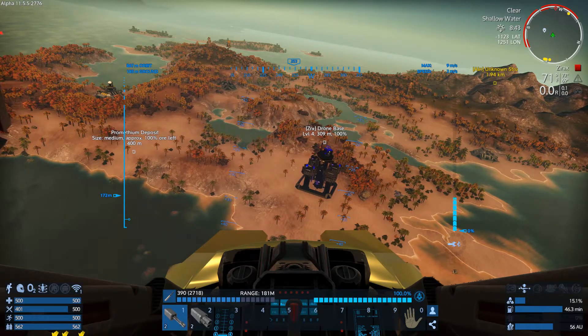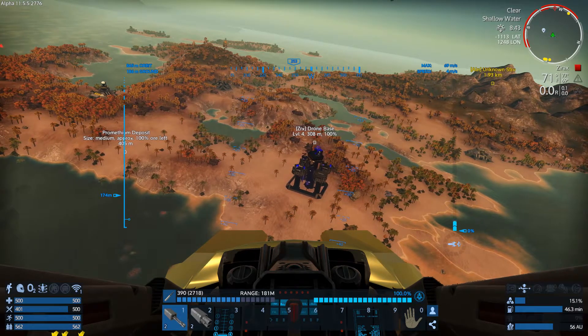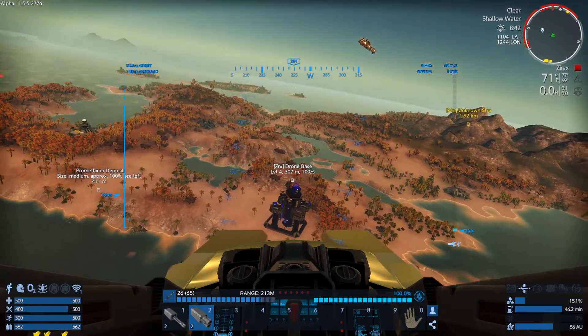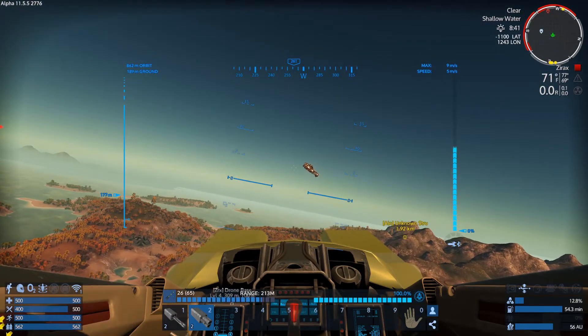Shields are 100%, we're still good there. I think I'll core this while I'm here. From past experience I know the core is right through there. And there she goes. Alright, let's poke the bear and see what kind of armament is on here. Whoa — there it is. Patrol vessel.